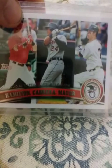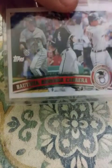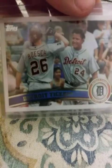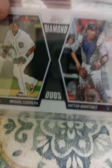2011 batting average leaders — Hamilton, Cabrera, and Mauer. 2011 Topps — got another one of those. 2010 home run leaders: Bautista, Encarnacion, and Cabrera. Another one. 2010 runs batted in: Cabrera, Rodriguez, and Bautista. Detroit Tigers card with Miggy on it. 2011 All-Star Topps, 2011 Diamond Kings insert — him and Victor, Diamond Duos.